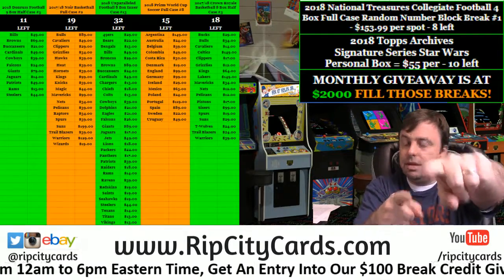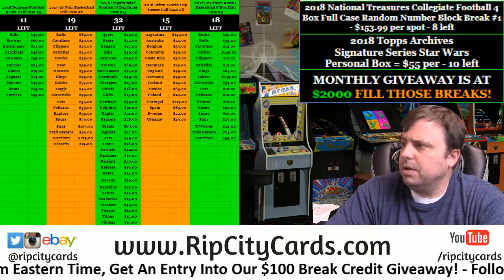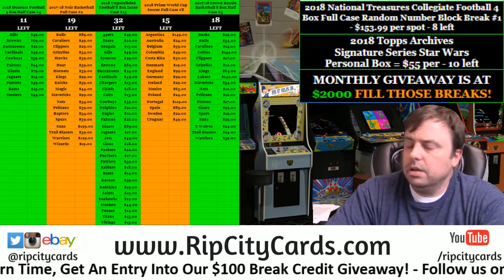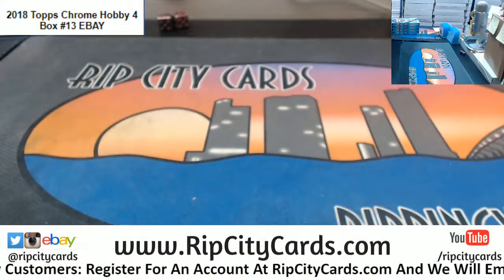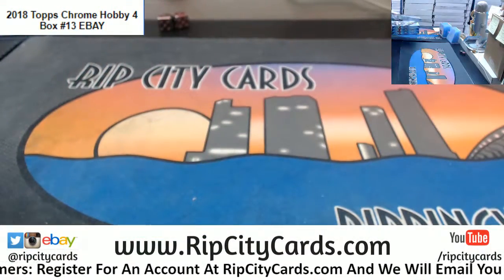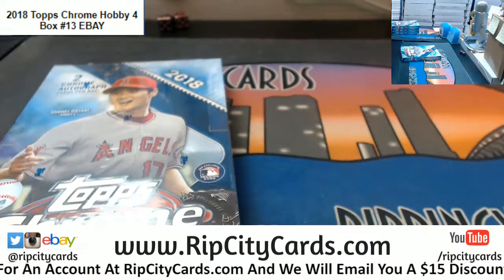Hey everybody! Chromebase is really welcome. We're going to do the Topps Chrome Baseball Hobby Version 4 boxes, number 13 eBay style. I would ask you to come this way — it already says it right up there on the screen. How handy is that?